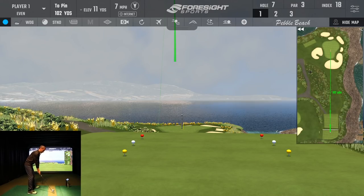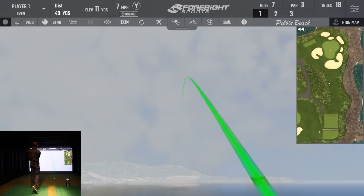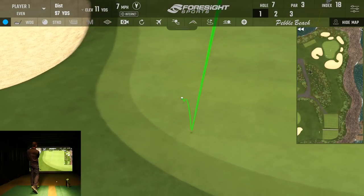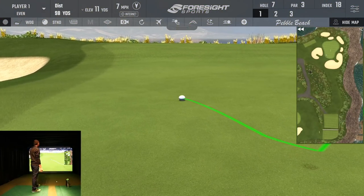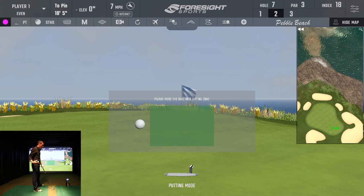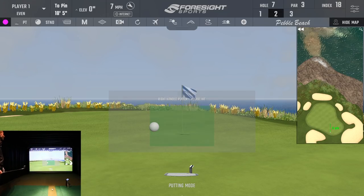I'm exiting practice mode by hitting the X. Now here's the question: can I hit another shot like the one that hit the pin and get it close? Here we go — the one that counts. I think that's going to be short... I'm on the green, unfortunately not right next to the pin, but for demonstration purposes it's perfect because I get to show you putting.